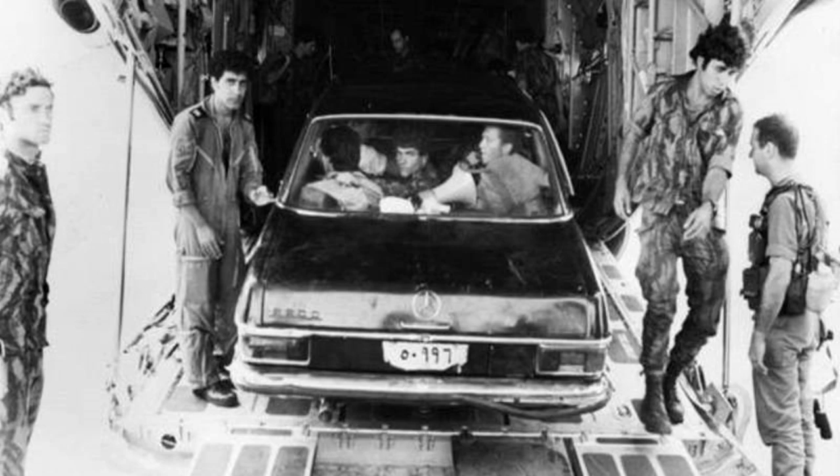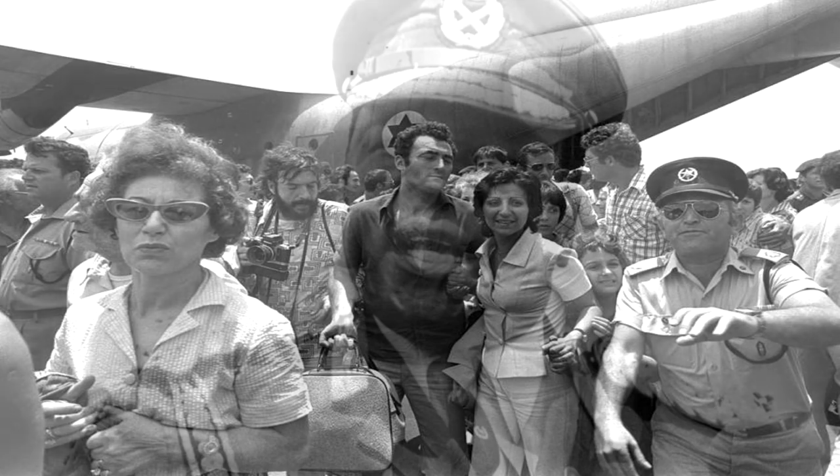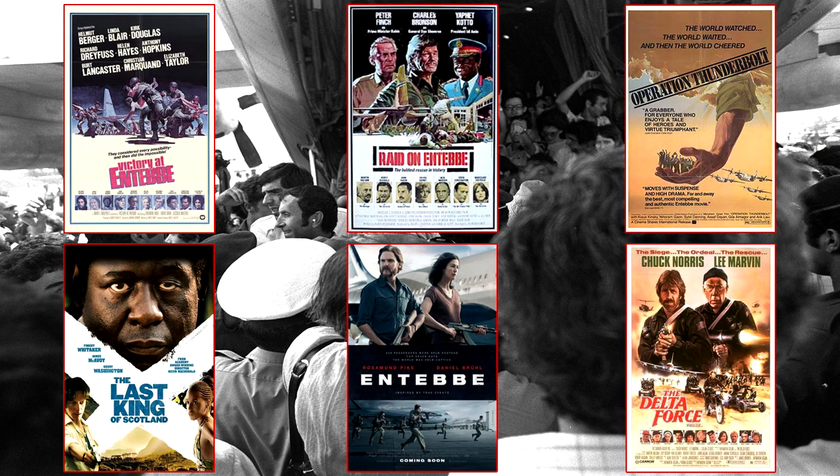The story goes: an Air France plane with nearly 250 passengers was hijacked by terrorists, landing in Entebbe, Uganda, and demanding the release of over 50 Palestinian prisoners. Strangely — or rather not given his mental state — Idi Amin, the dictator of Uganda, actually welcomed the terrorists. And if you dig further into the story, this is where his 'King of Scotland' title originated from. The Israeli Defense Forces staged a daring raid that's become the stuff of legends, studied closely by military forces worldwide, and immortalised in at least 5 movies including The Last King of Scotland, and inspiring several more including Delta Force with Chuck Norris.